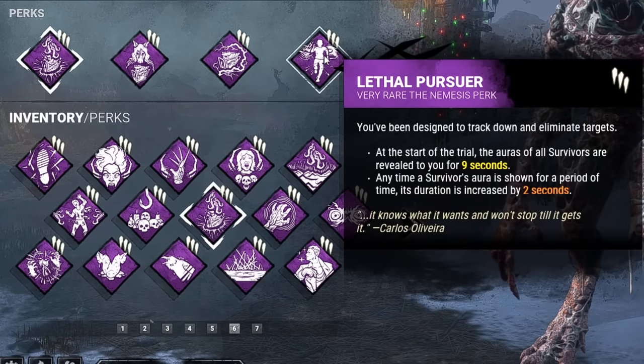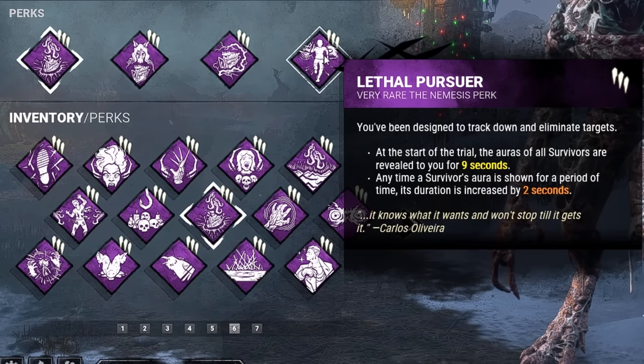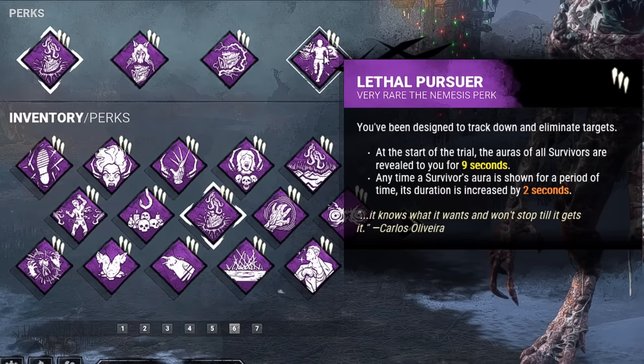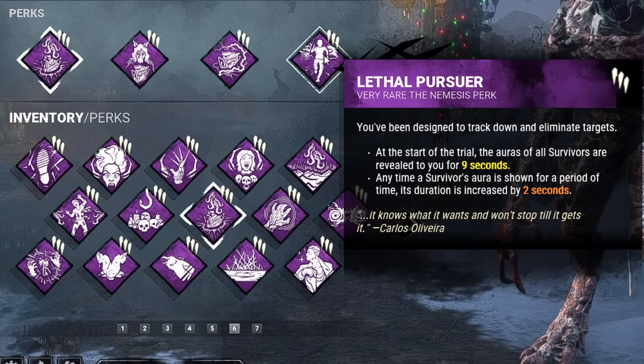Last but not least, we have Lethal Pursuer. This will allow us at the start of the trial to have the auras of all survivors revealed to us for 9 seconds. And any time a survivor's aura is shown for a period of time, its duration is increased by 2 seconds.